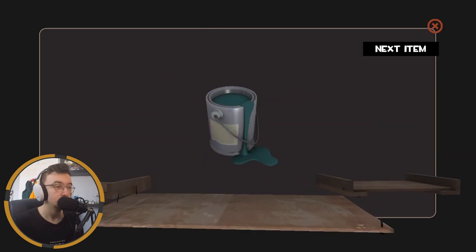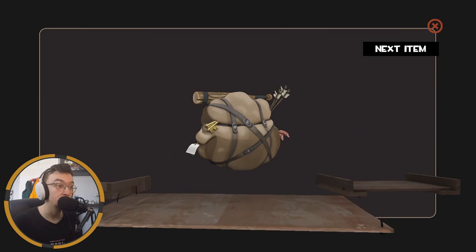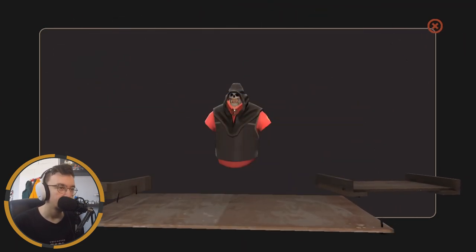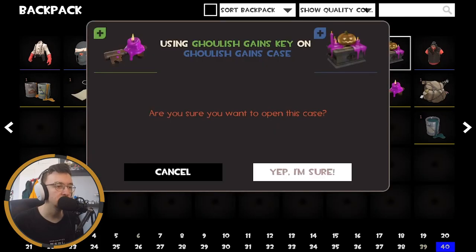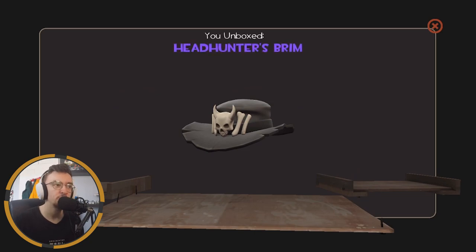We got some more paint — a color similar to Slate. Three items! A backpack expander and the Horror Show. Part of me thought it would be unusual but the backpack expander kind of ruined it. Let's see what's in this next one — one item: Headhunter's Brim. Said I wasn't really a fan, and you know, it still stands.